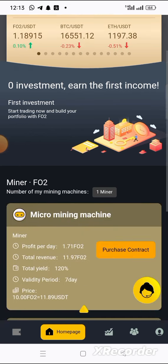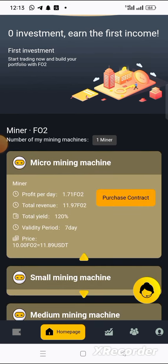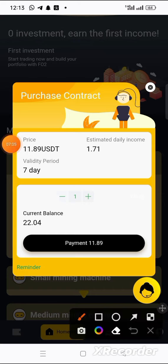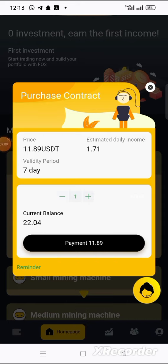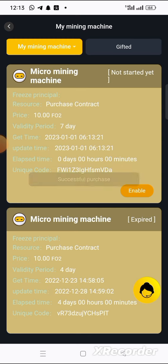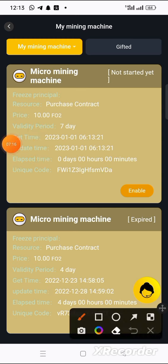The next thing to do is go back to the home page and purchase the contract — click on purchase. You can buy more than one if you want. Click on payment — 11.89. I have 11.20 available. As you can see: successful purchase! Now click on enable.